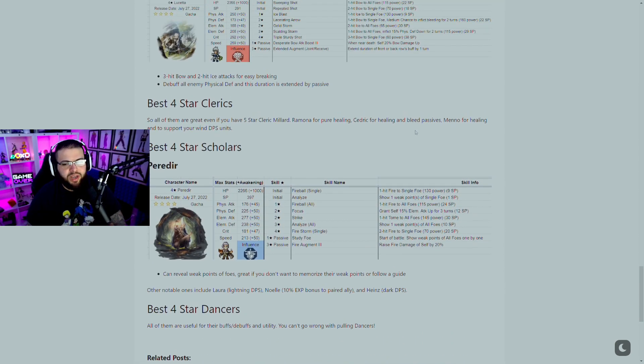Last but not least, Dancers and Scholars. Same with Dancers — they're all really useful. Lynette is obviously the best five star Dancer, but all four star Dancers have decent buffs and debuffs and are very good backline units. For Scholars, Paradir can reveal weak points of foes, which is really good during boss fights — like a scan ability from Final Fantasy. Other notable Scholars: Laura has lightning DPS, Noelle gives a 10% XP bonus to a paired ally, and Heinz is a dark DPS unit.